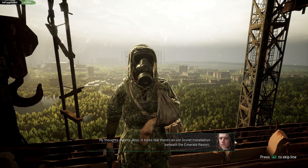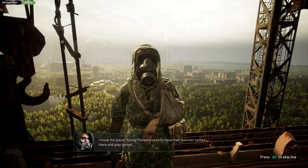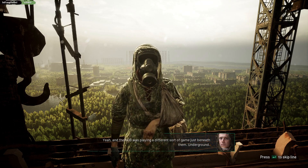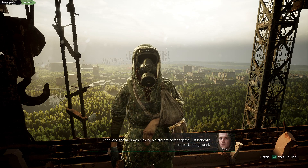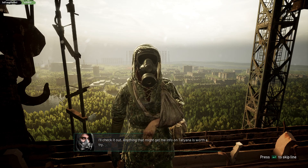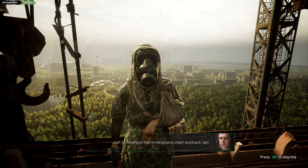Also, it looks like there's an old Soviet installation beneath the Emerald Resort. I know the place. Young pioneers used to have their summer camps there and play games. And the KGB was playing a different sort of game just beneath them. Underground. I'll check it out. Anything that might get me in for one Tatiana is worth a try. Good luck, Igor.